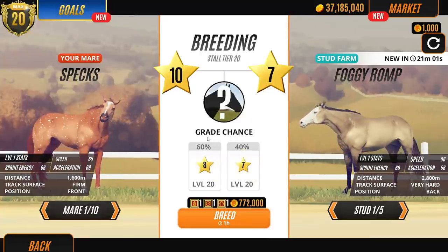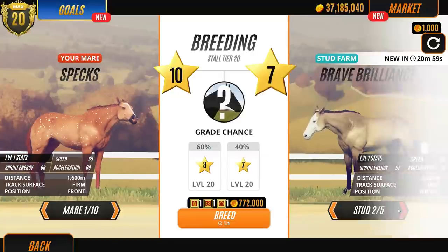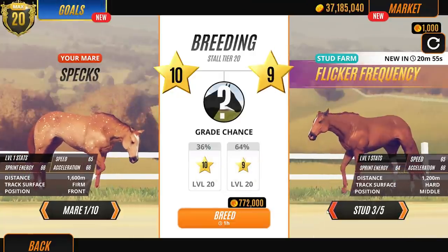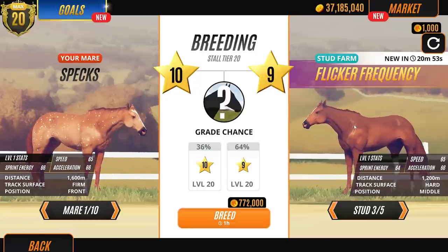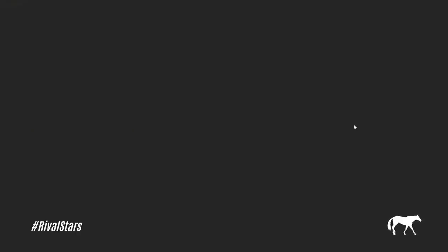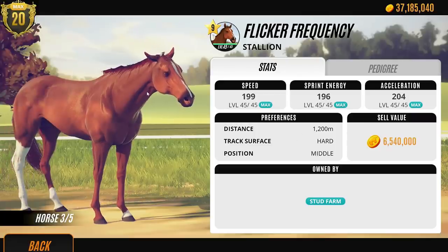So we go to Breed Horse. Now, the studs that are random are only 9 star. We don't have any 10 star stallions, so if the foals come out and they're 9 star, I might have to sell them, just because I have to have a stable full of 10 stars. It just makes sense to me. This is a very nice chestnut stallion here.